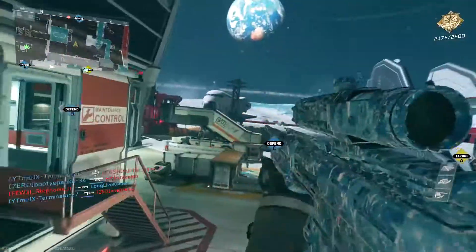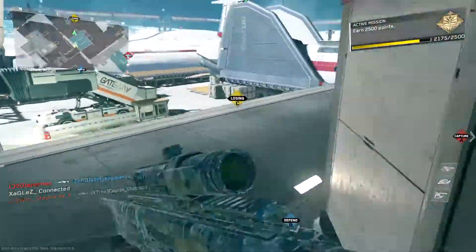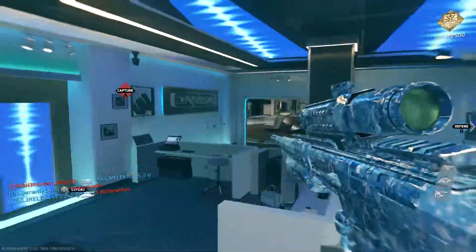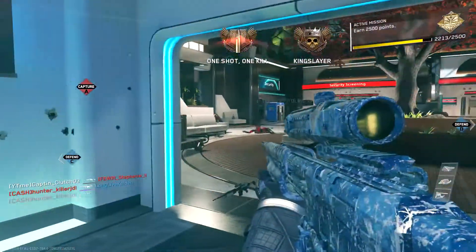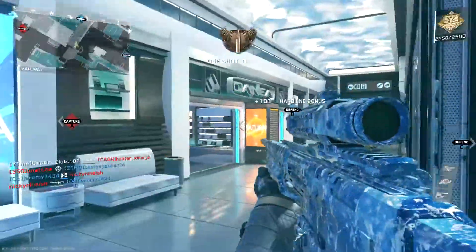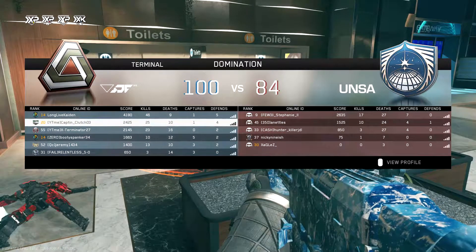Oh geez man. Wait — no, this kid has it too! You cannot find a lobby in hardcore now that does not have someone using this gun. It's only a bad thing now. He has master prestige 30, he probably has it. And yep, he's camping in the back of the map with it — that's great. Trying to flank him on B. Let's go — 25 and 10 in the first round! Let's see what we can do in the next round.